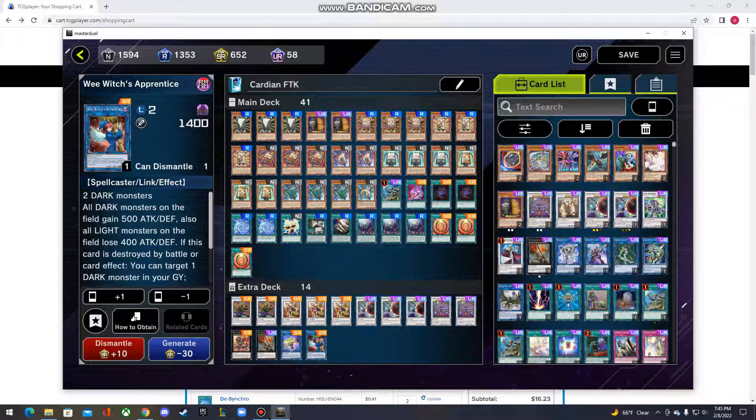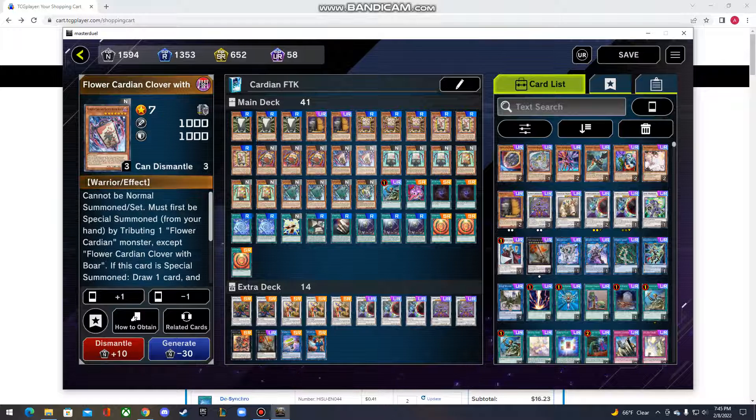What's up everybody? It's your boy Lucky here once again with another part two of the Flower Cardia Deck FTK/OTK Deck Profile. With one minor adjustment — I took out one Advanced Draw for one Cloverwood Boar.